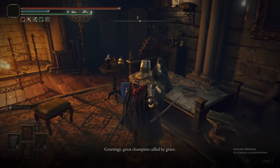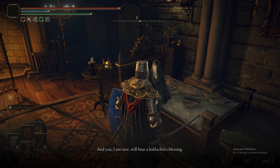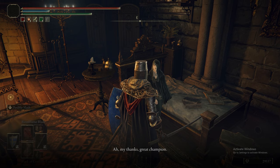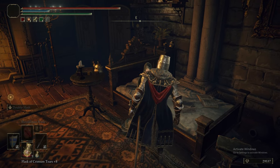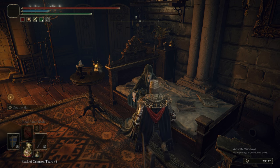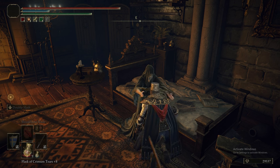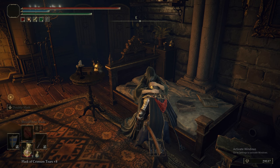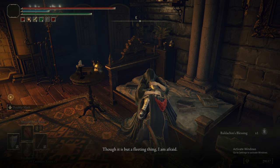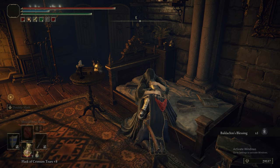Now we can start Fia's quest — now is the time to do it. Fia the Deathbed Companion has an ending tied to her. She offers to hold you, and it's a very lengthy animation you will get tired of seeing. When you are held, she'll give you a dialogue line and reward you with the Baldachin's Blessing. That is a consumable you can get an infinite number of times by being held repeatedly. Popping it gives you a temporary buff to your poise so you're harder to knock over.